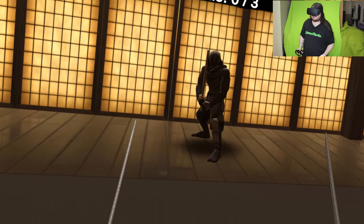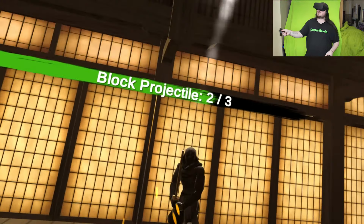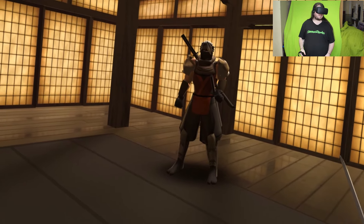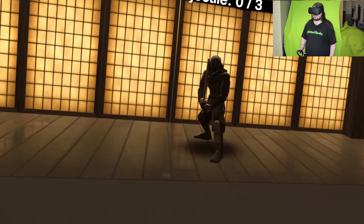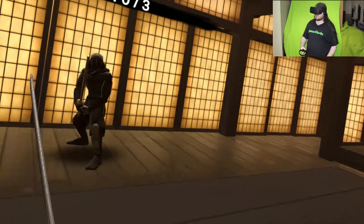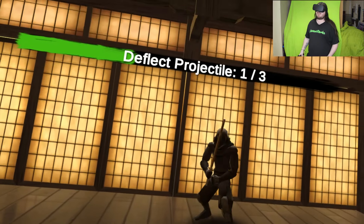Does it go slow motion? Your training partner will now throw some kunai at you — try to block them with your sword. Some projectiles can be hit back at the enemy that threw them. With proper timing you can use your enemy's projectile against them. Your training partner will now throw some ninja stars at you — try to hit them back with your sword. Hard strikes will deflect the projectile.